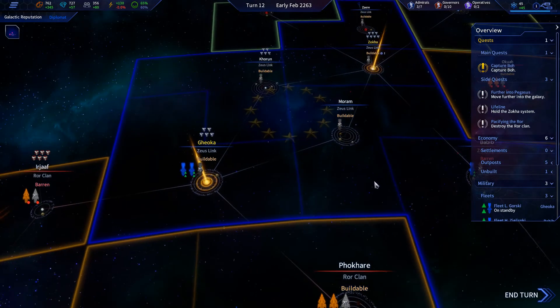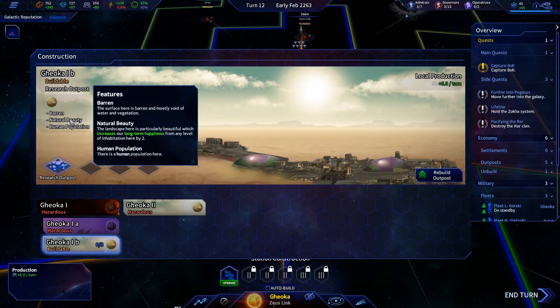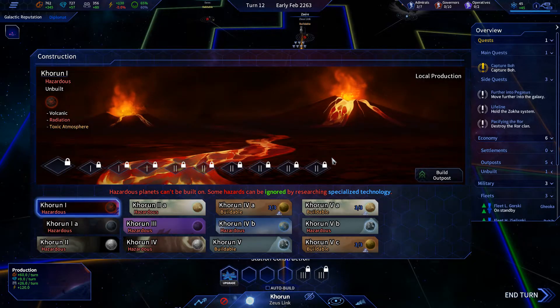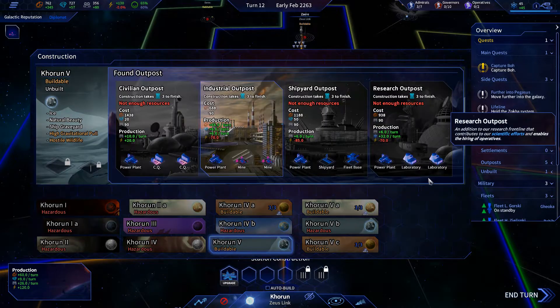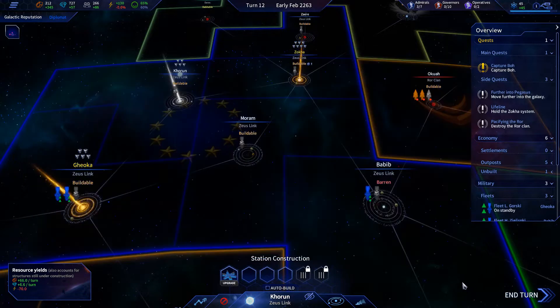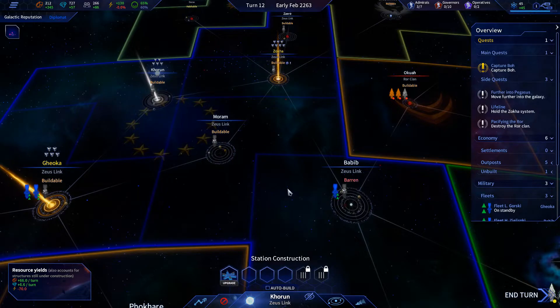We can construct here. I believe we can build something here — increase our mineral extraction. Yeah, I want to increase mineral extraction, so I'm gonna do an industrial outpost, a mining station. We do have the R&D forts — awesome, so we're going to build that there. The more minerals we have, the faster we can build everything.